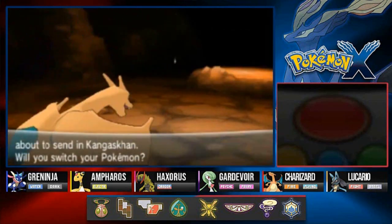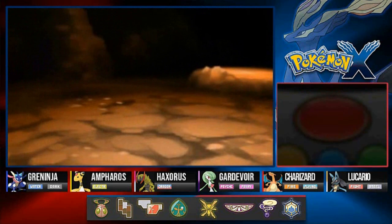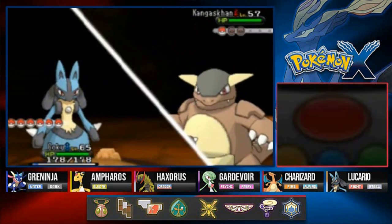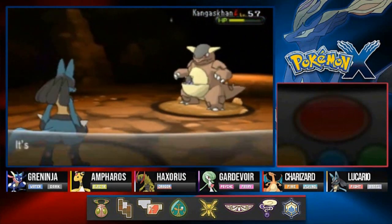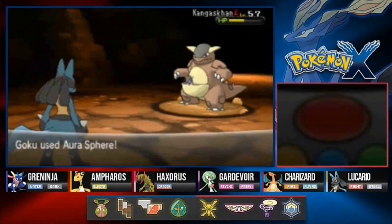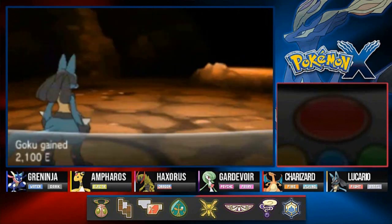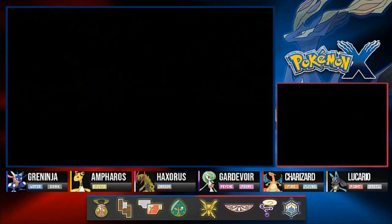He comes out with Kangaskhan — I got the right Pokemon for this job, let's go with Goku. Kangaskhan coming out ready to kick some butt. I haven't seen a mega evolution of Kangaskhan just yet, but here we go — Aurora Sphere for the win. I probably should have gone with Close Combat, but it's whatever. Aurora Sphere again and Kangaskhan has been defeated!